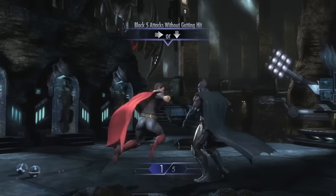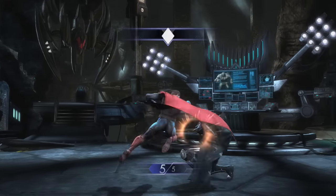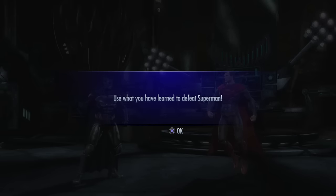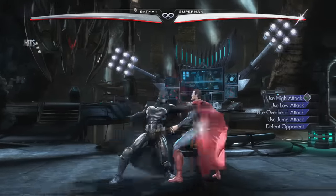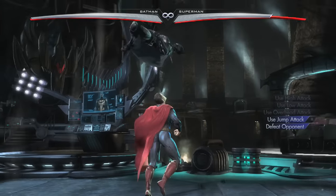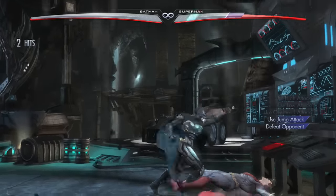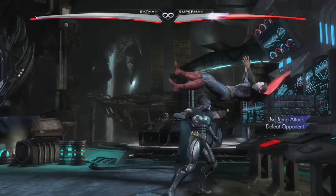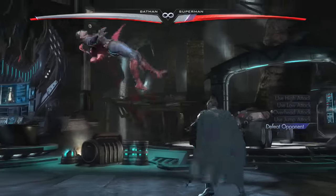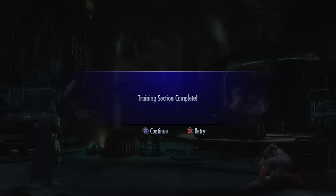Superman has an overhead too - I have to block them in a row. Blocking training complete. Here's where you learn to defeat Superman - I don't even know any combos. Use high attack, low attack, overhead. Let's see - overhead, boom. Four hit combo - I can't believe it. Use jump attack. Uppercuts launch in this game too - can you follow up after it? Training section complete.